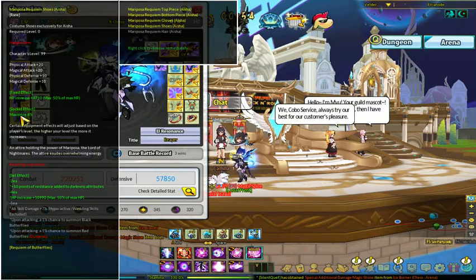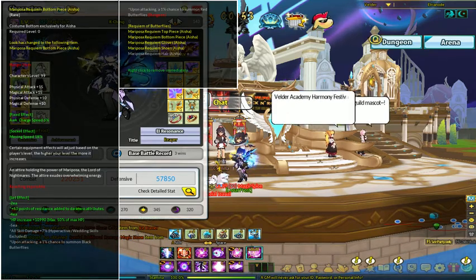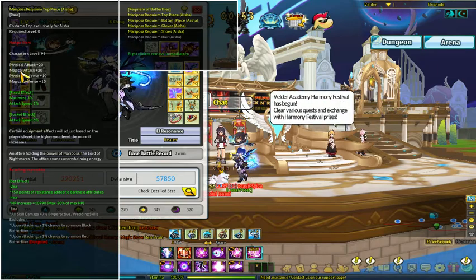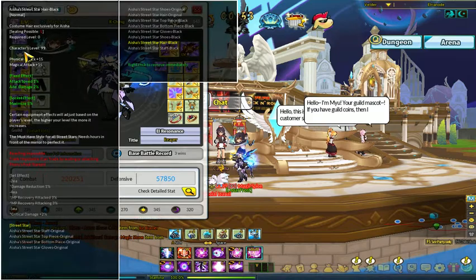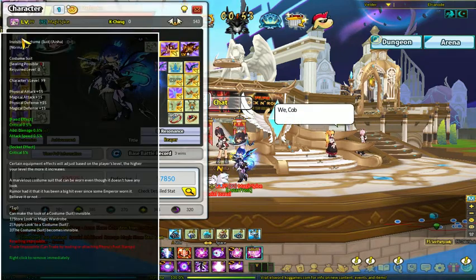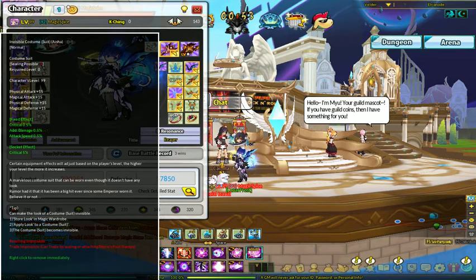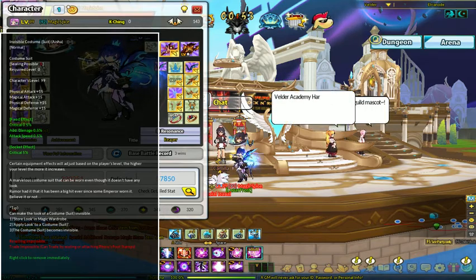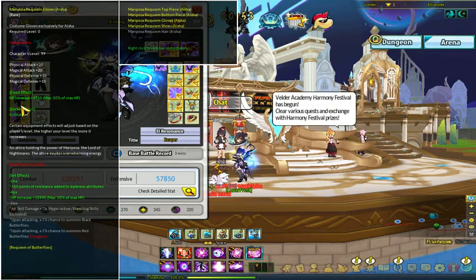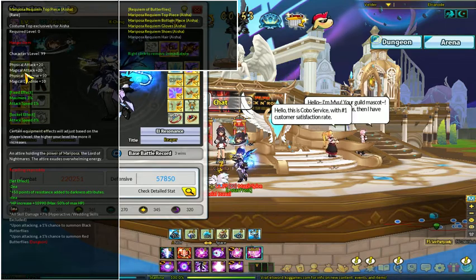The same socketing rules apply if you get costumes — eventually you should get one because they're free, you just gotta grind enough ED. If you get Ice Burner ones it's even better because they come with better effects. I managed to pull the Mariposa Requiem when it was out, so I got four top pieces of that along with the hair. I also got an invisible costume suit from the item mall. All this stuff is giving you some nice little effects — I got a movement speed increase to 18%, so I don't need a socket for that anymore.